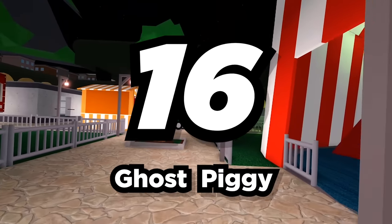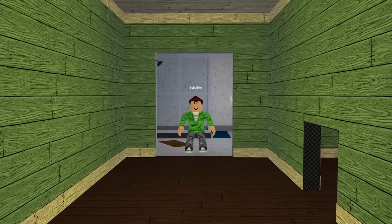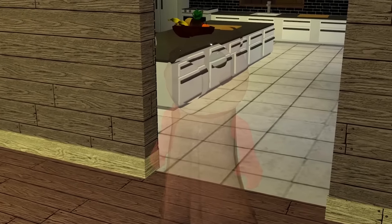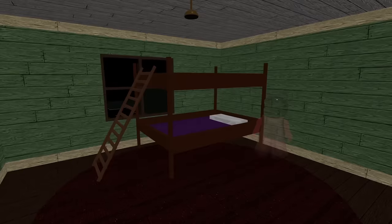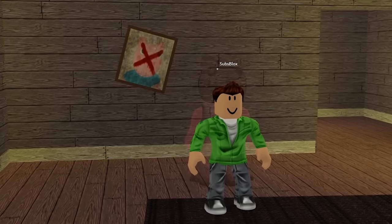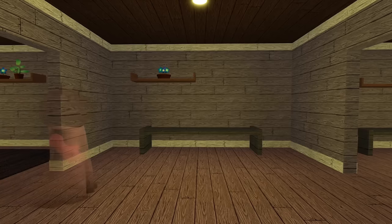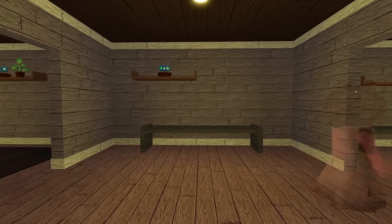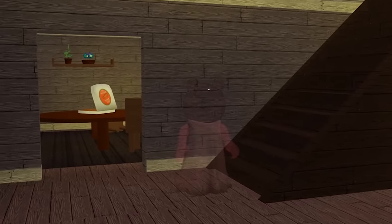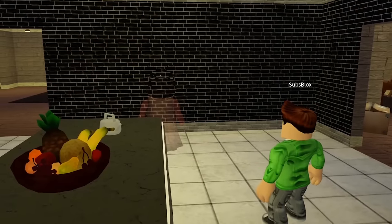Number 16: Ghost Piggy. Boo! I got you — it's Ghost Piggy! She's a bat-wielding, semi-transparent character, making her way harder to spot in the dark. Better keep your eyes peeled. While moving slower due to her lack of legs, she does have the advantage of walking through walls. Walking through walls? Well, this just got more terrifying than I thought. Run!